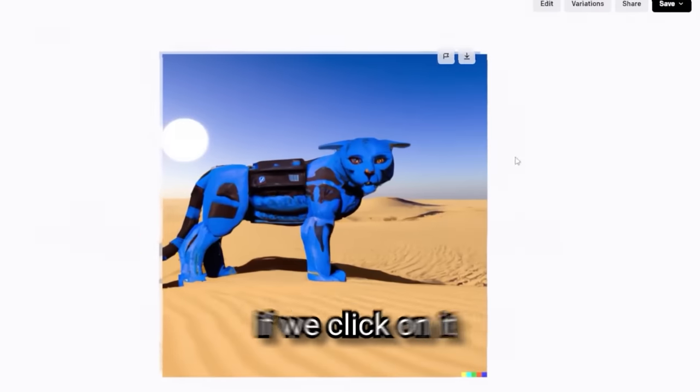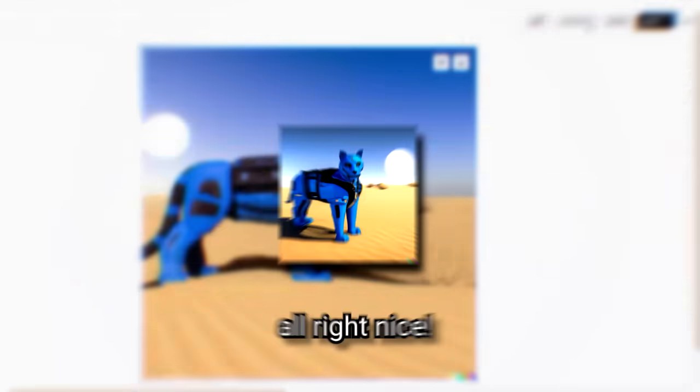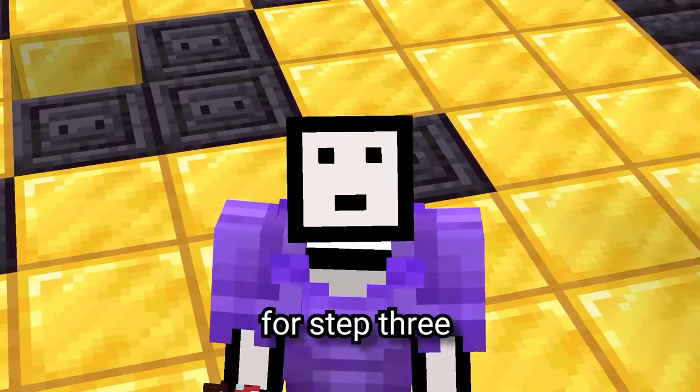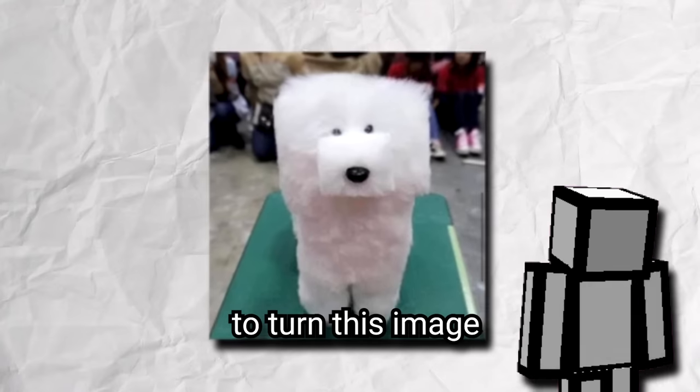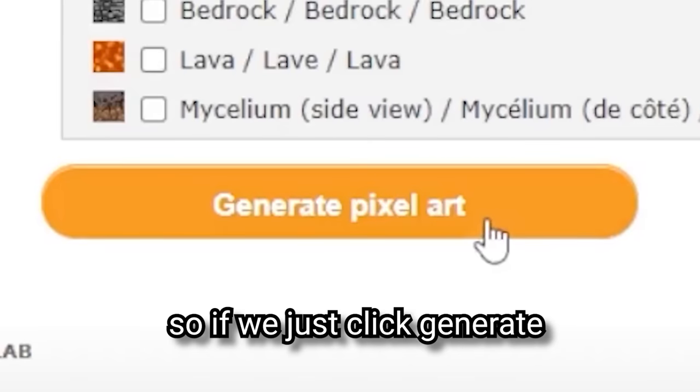This one looks really cool. If we click on it, we can get variations of this. We're going to go with this blue tiger. Now it's time for step three, where we're going to use a Minecraft pixel art generator to turn this image into something that can be built in Minecraft. If we just click generate, we have the plan.